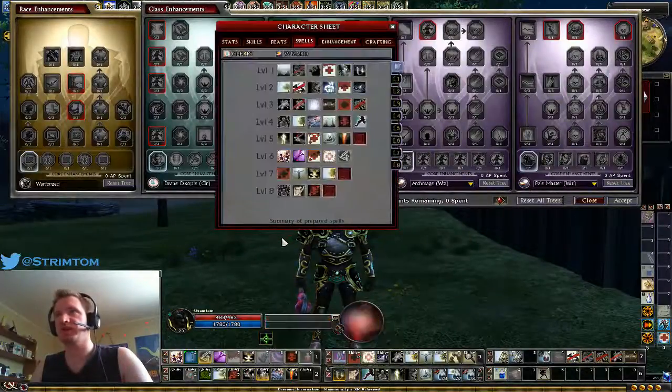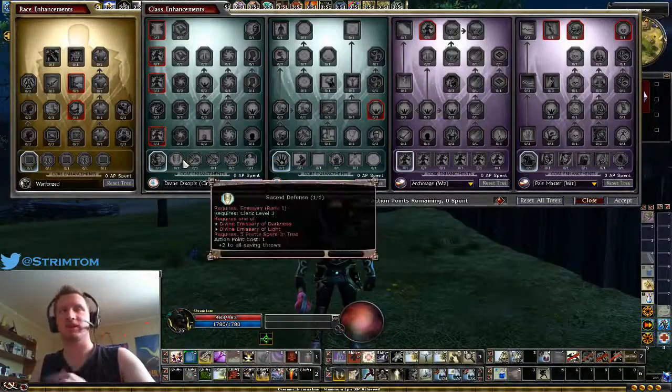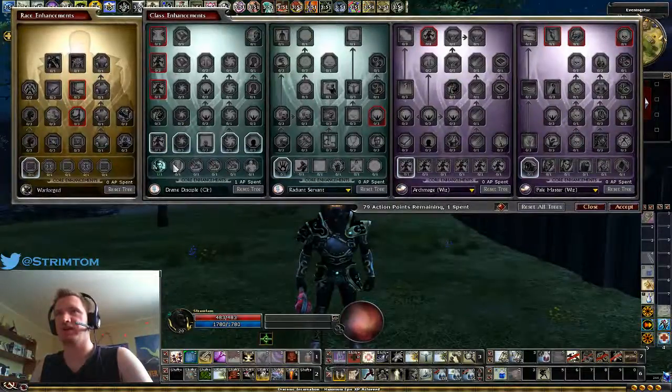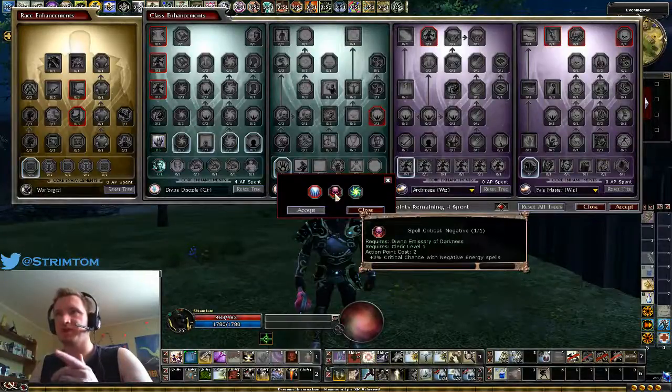Now onto the actual enhancement tree. I'll detail how I put points in as I leveled up. First, take Emissary of the Dark, then pick up Chill Touch right away as your spell-like ability. This is the first thing you want because Chill Touch as a spell-like ability is fantastic — it lets you damage monsters and you can apply Maximize, Empower, and Quicken to it.